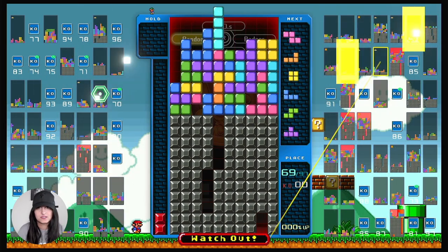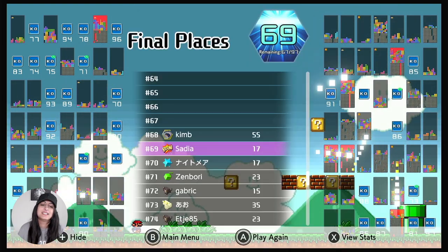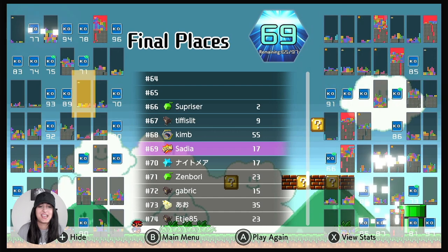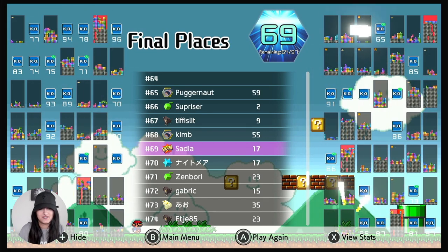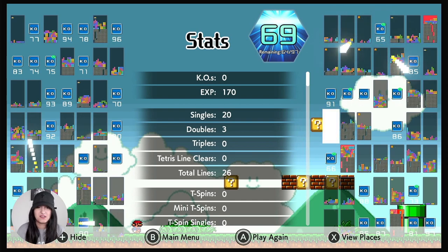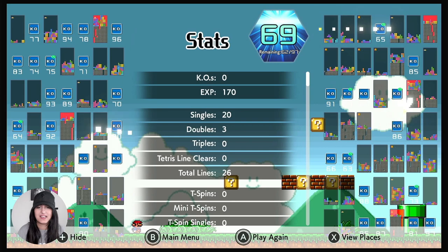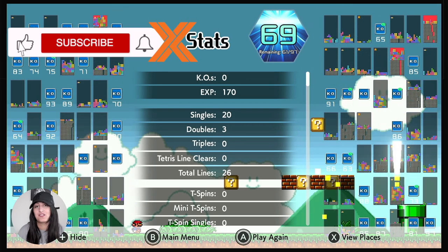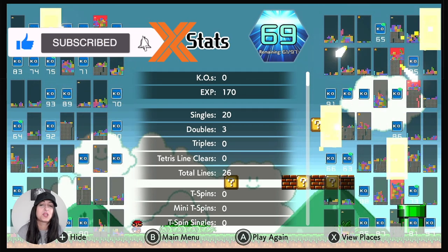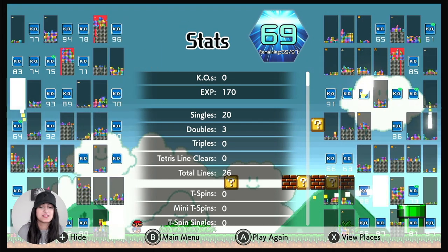I'm dead — 68th place. That is terrible. If I hit X you can see the stats: singles 20, doubles 3, triples 0. Really really bad. I'm going to go two more times and then we'll switch over to the other mode.